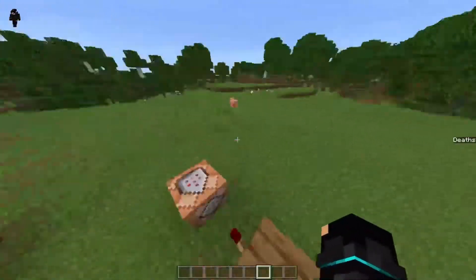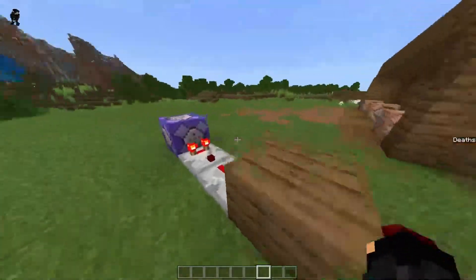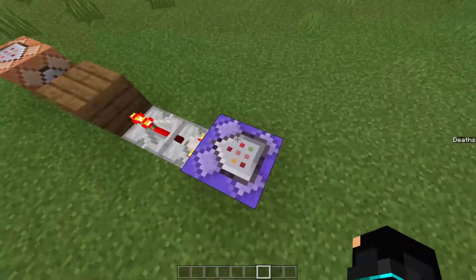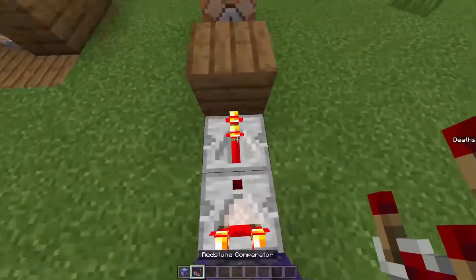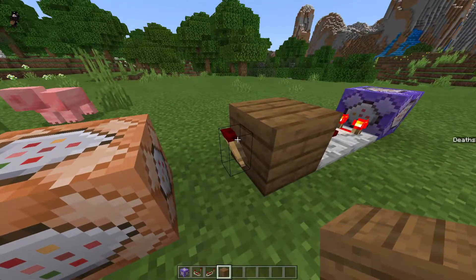Okay, this is mandatory for one person, and for every other person that you have in the world, you need another one of these set up but with their name instead. So you need a contraption like this, with one repeating command block, one comparator, one repeater, one block of any sort, and a redstone torch.